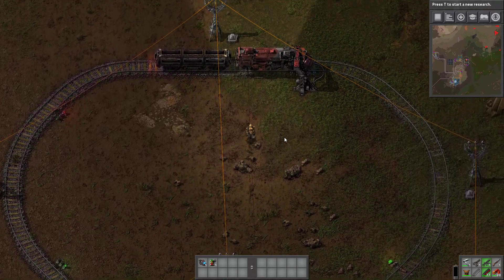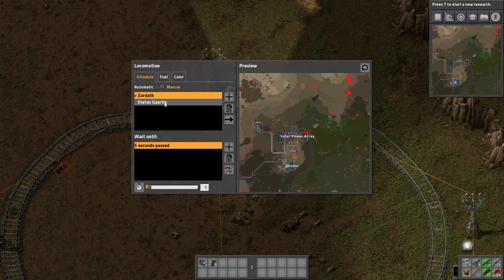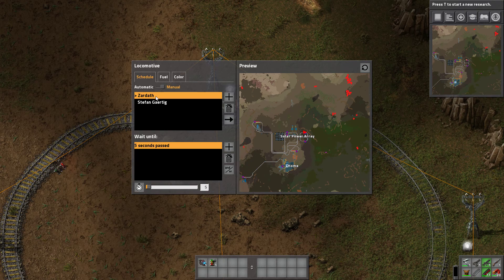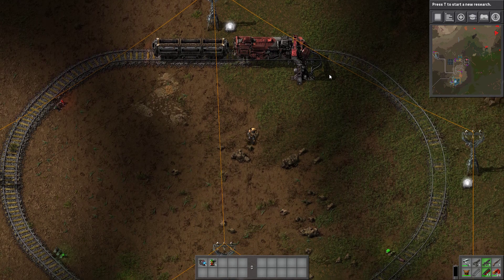As for the trains themselves, fuel goes in here. For automation — I was a little bit confused with this too — I realized that at the Zardath stop, it will wait for five seconds before going to the next stop, the Stefan Giratig stop. Then at that stop, it will wait 10 seconds before going back to the Zardath stop. Set it to automatic and that's what it'll do.